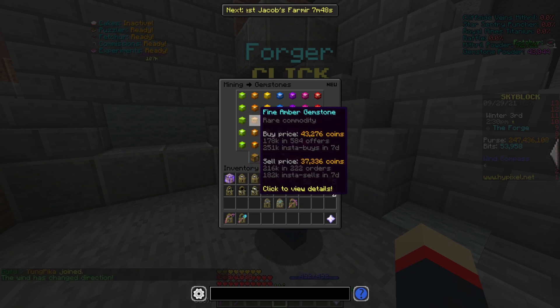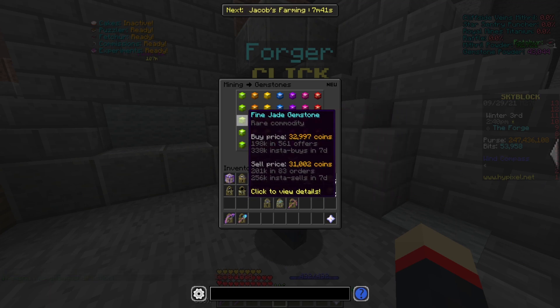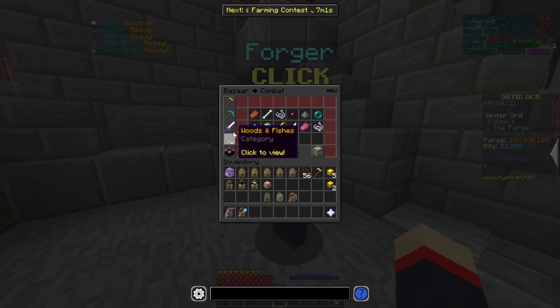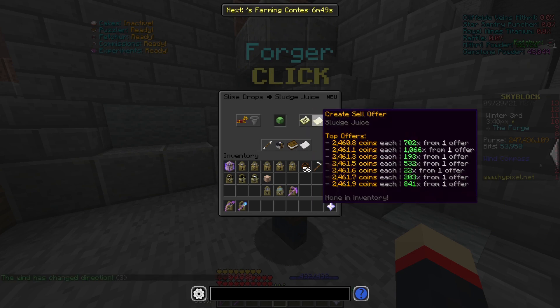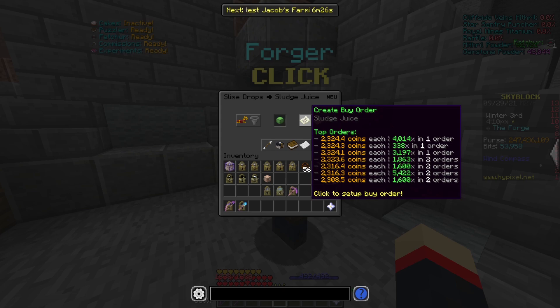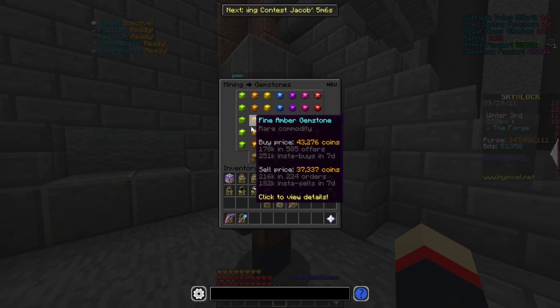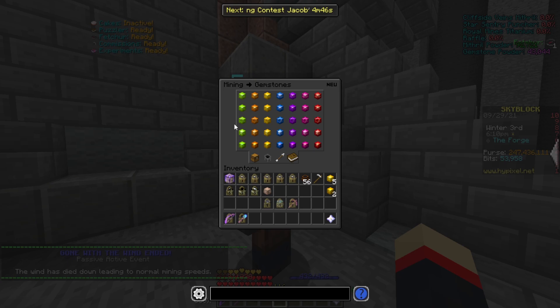The way you find out if this is profitable is you add up all the prices you plan on paying for the gemstones plus what you're going to pay for the sludge, then see what the price is on the auction house. So it's 32,997 for the instant buy, then 43,276, then 39,671, then 42,241 — multiply each by four. Then you buy sludge juice, which is 2,460 times 320. When you add all that together, you get a little bit over 1.4 million coins to make a gemstone mixture from scratch. If you use buy orders and are patient, you could get it for 1.3 million instead, saving yourself an extra 100,000 coins per gemstone.